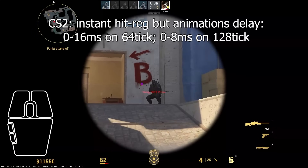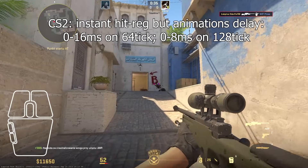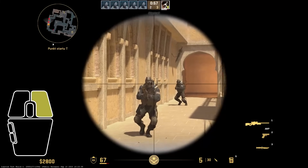In CS2, hit registration is instant thanks to sub-tick, but the animations still wait for the tick to happen. So yes, 128-tick servers were actually better in CS2, but they forbid hosting them.